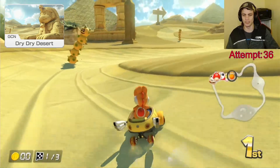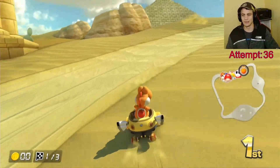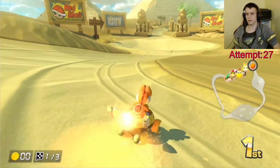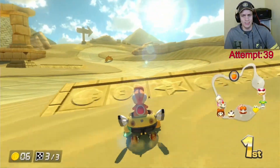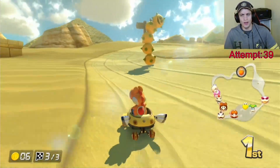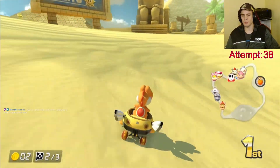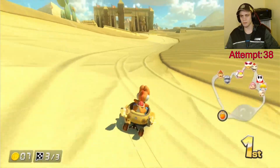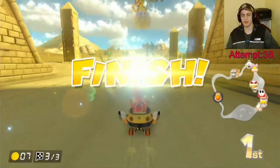The Banana Cup begins with Dry Dry Desert. As we now know, sand is a pain to drive on, so another reminder to start drifting earlier. However, you can be a bit looser on this course. For example, I drove straight for the obelisks once they collapsed into ramps, as it's quicker than trying to make the slippery turns work around the pokies. You can also cut straight through the sandpit if you enter at the correct angle. The last turn has a fallen obelisk to boost off of as well, but only take this if you're certain you won't fly off the path.